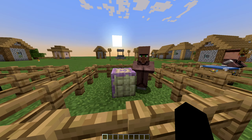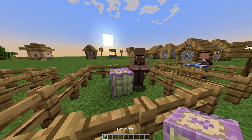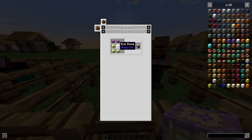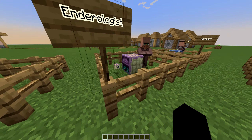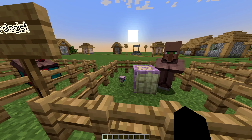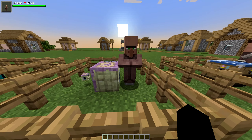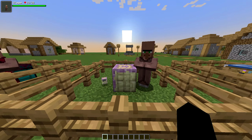Moving on, we have the Forester. The Forester handles any trades regarding wood or trees, similar to how the Traveling Merchant brings you saplings. This new Forester villager focuses on things like that — we've got a Log Trade and an Oak Sapling Trade. You'll need the Forestry Bench, crafted with any kind of leaves, any kind of wood planks, and any kind of bark or wood type.